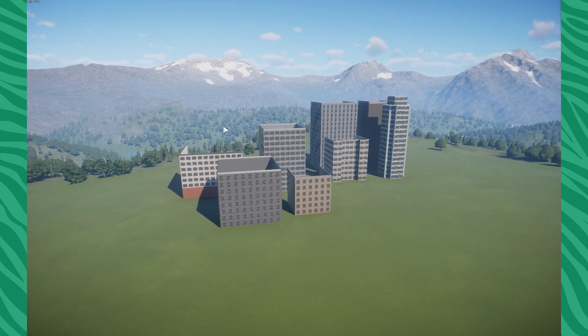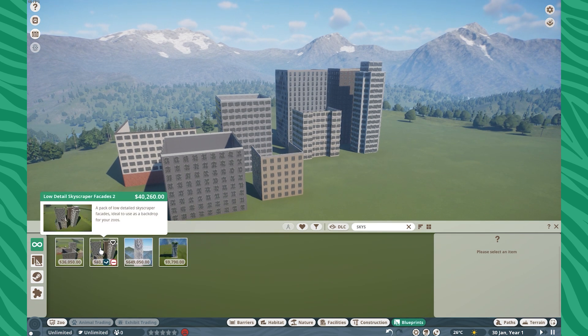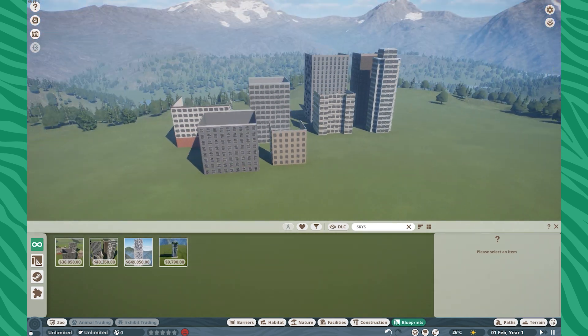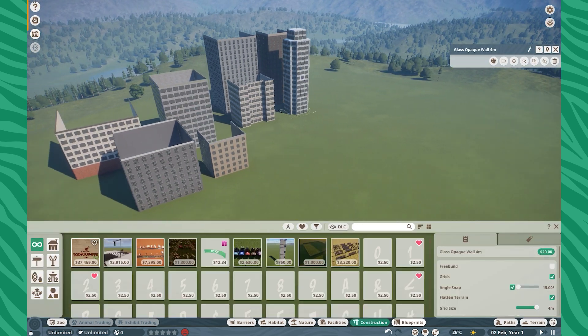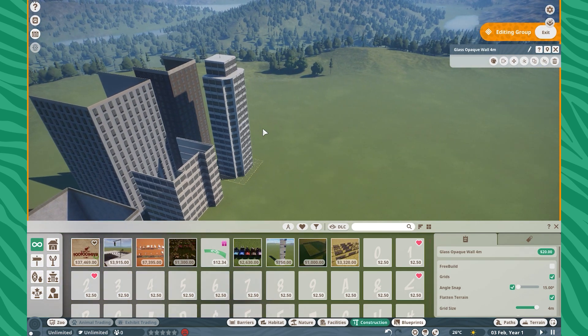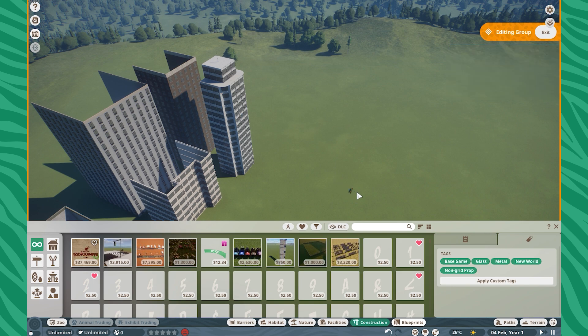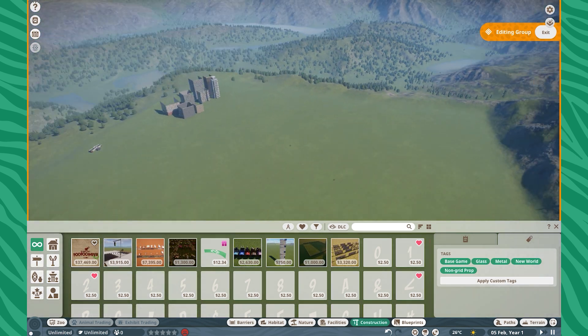Here we are on the European temperate map, and I already have our prefabs all set and ready to go. Speaking of Eben, I need to give them a huge shout out for these low detail skyscraper facades. These are going to be our bread and butter for today — really awesome and really good for giving a sense of scale. So with free build installed, take one of these pieces, preferably the window, and place it all the way away from your building.